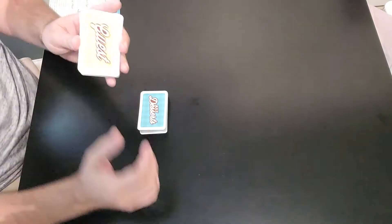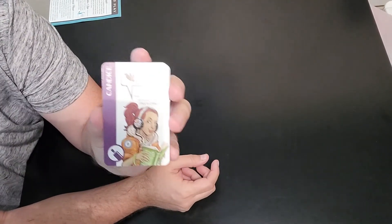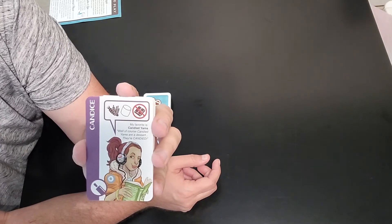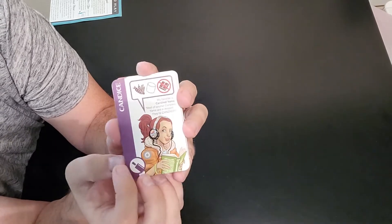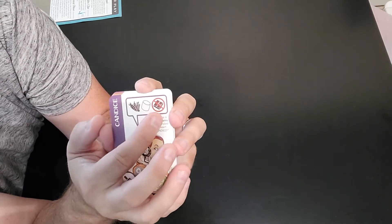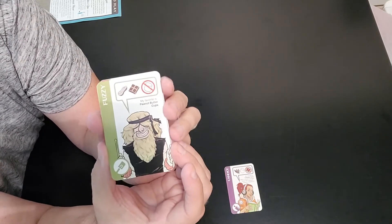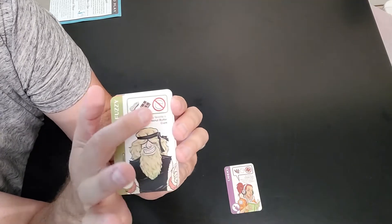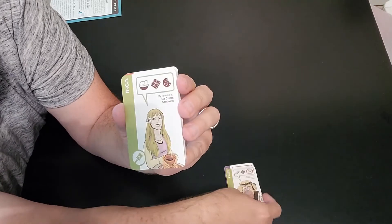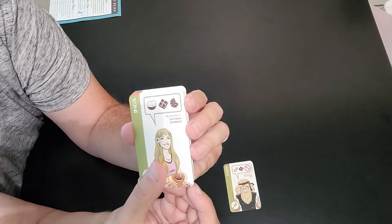Let me go over the guest cards — these are the guests, or your customers, that will be coming into your store. For instance, Candice: her favorite dessert is candied yams. If you have any dessert cards that have veggies and marshmallows on top, you can get her, as long as there's no chocolate involved — she does not like chocolate. Same with Fuzzy: his favorite is peanut butter cups, so he likes peanuts and chocolate, but no marshmallows. And Inga: her favorite is the ice cream sandwich — she likes anything with ice cream, chocolate, and cookies.